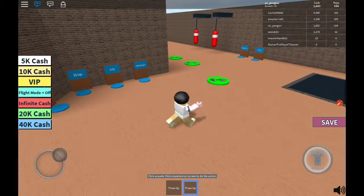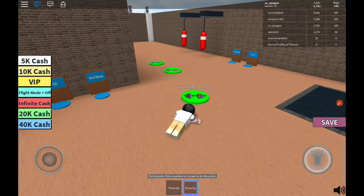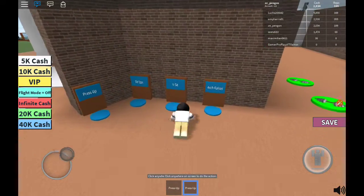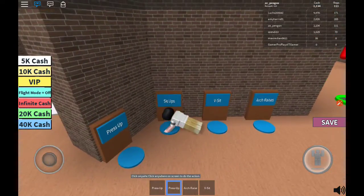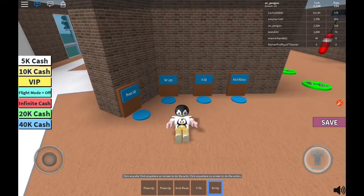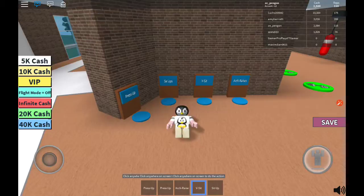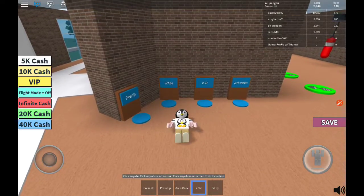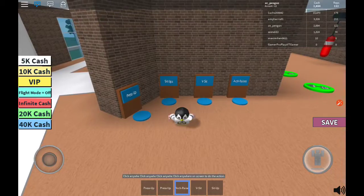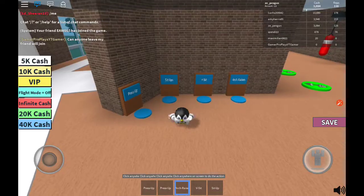To get some reps we need to do these push-ups and everything. There's a spot we need — we need to get that sit-off. Come on, let's go. What's a v-sit? V-sit, okay — march raise. Oh, I'm working out, I'm working out! Well guys...